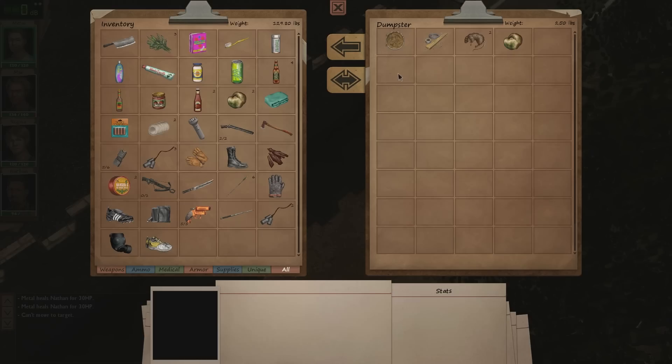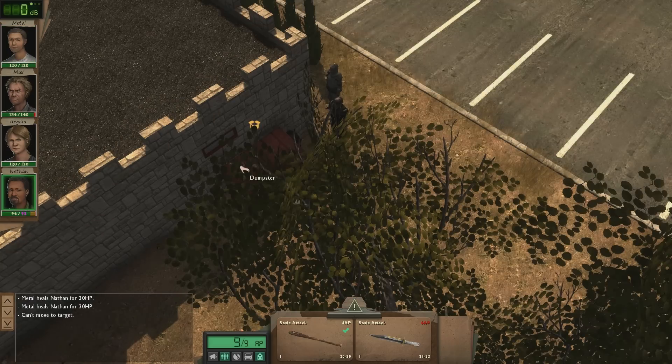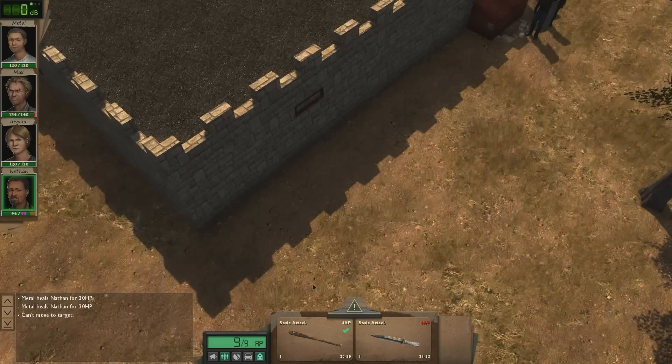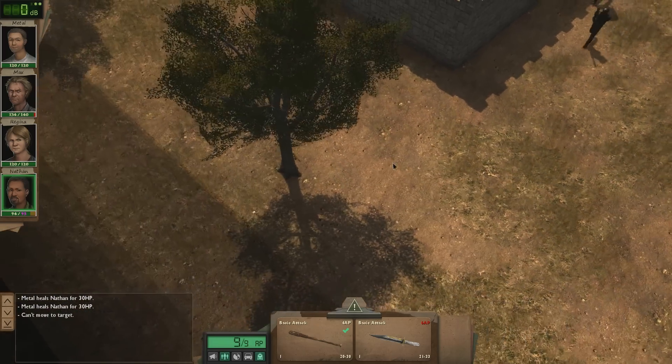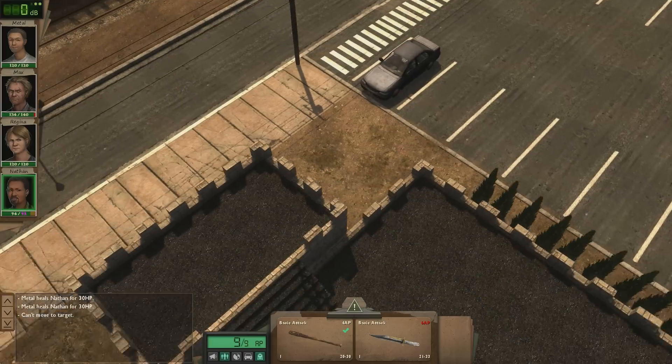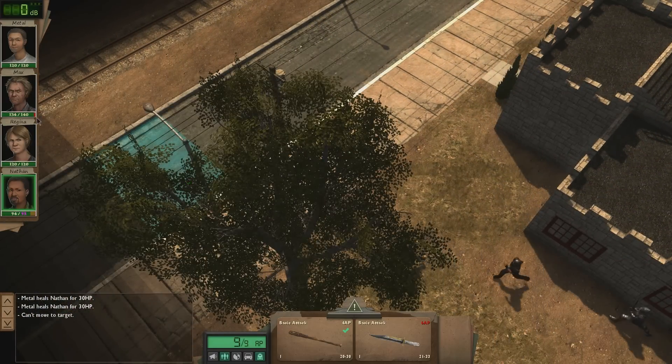I don't know. Let's see the dumpster. We're gonna take these two things. Can't carry that much. That and that, yes please. I don't think there's anything else on this map, if I'm not mistaken. Nope, there's nothing else. So let's go. Well, we're pretty full. That was interesting.